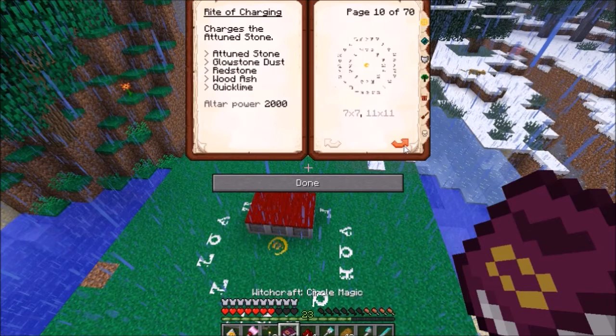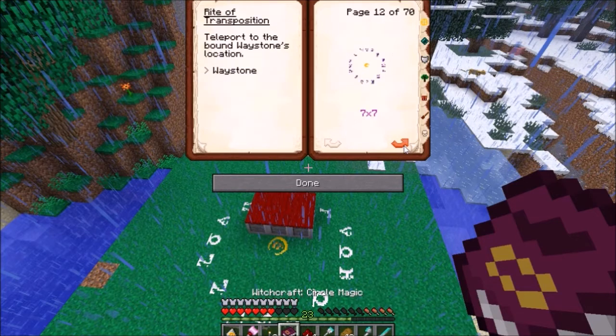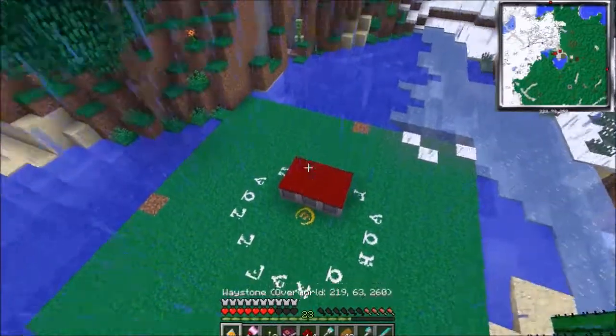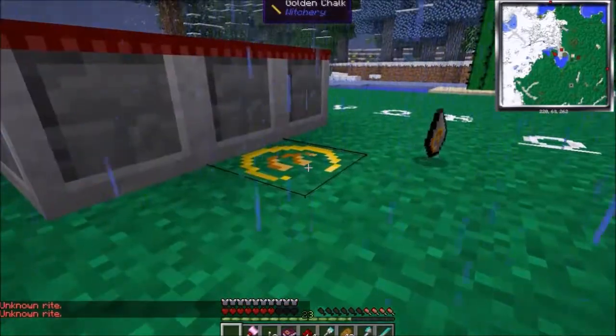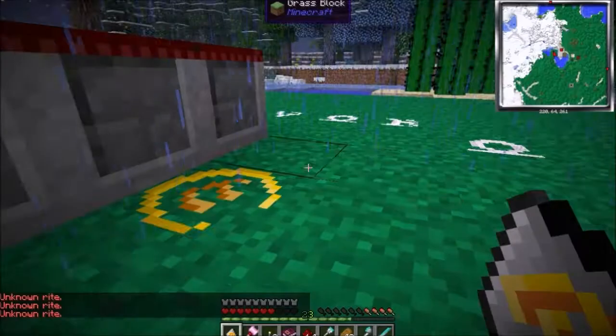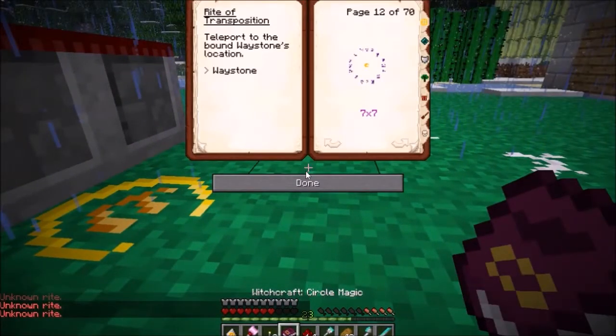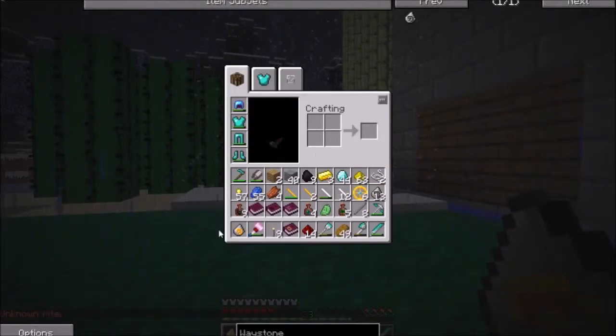Attuned stone, glowstone dust — rite of charging charges it and requires two thousand altar power. Rite of transportation: teleport to the bound waystone's location. Okay, so we toss this there and hit that. Unknown rite? I don't understand. Let's open the book back up — waystone: teleport to the bound waystone's location. How do we bind a waystone to something?